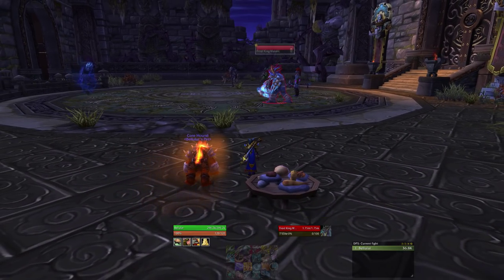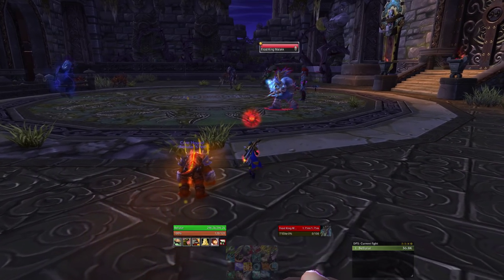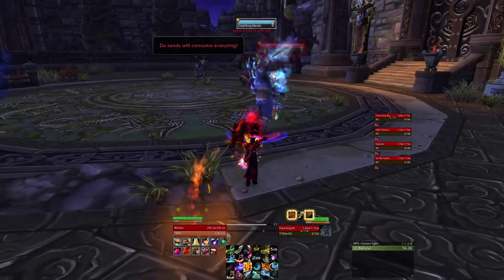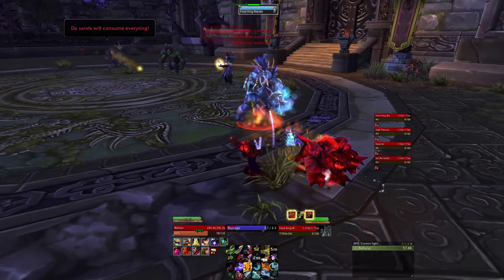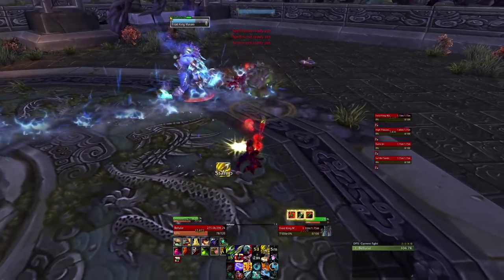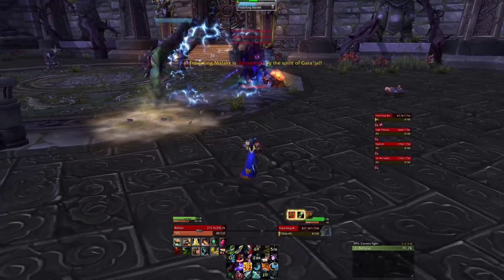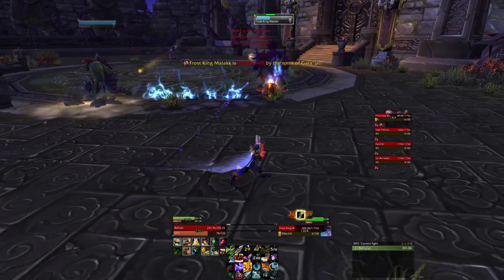First, let's tackle the Council. This is probably the hardest fight in here, and the main tactic is to nuke the crap out of Frost King Malak, because he does a thing called Biting Cold which will basically just kill you. The good news is that will never be a problem because you'll kill him before he casts it, which is a really good thing.